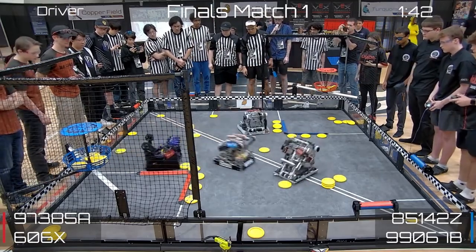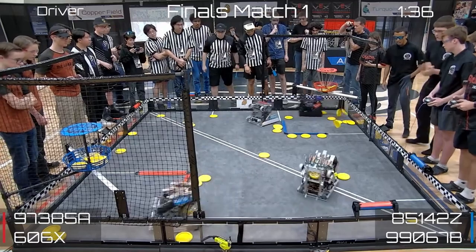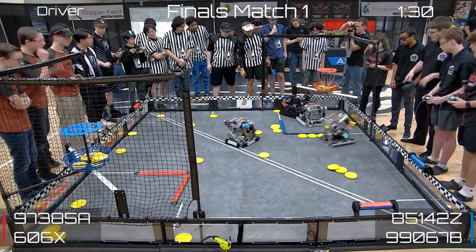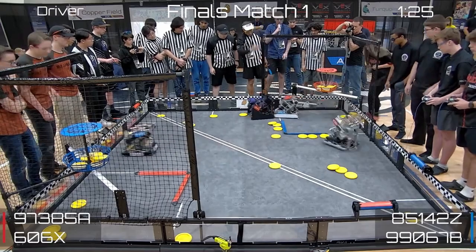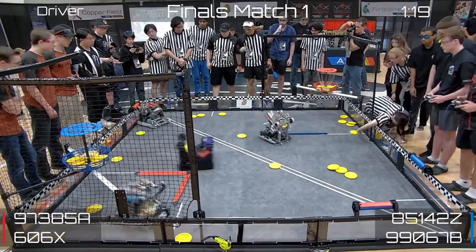So we're going to see how Red starts to climb back from that slight disadvantage they have. 973858 looks like they're trying to play defense on A5142Z. 606X with a shot — off target, defended by 99067B. A5142Z goes two for three on their run. 606X puts three up high. There's some pinning down below. Ragnarok going to play some offense here. A5142Z with three free shots, and they take advantage — they make all of those count.